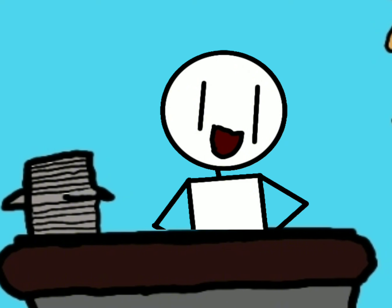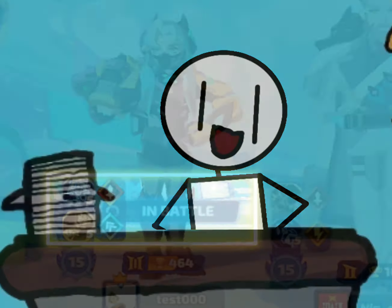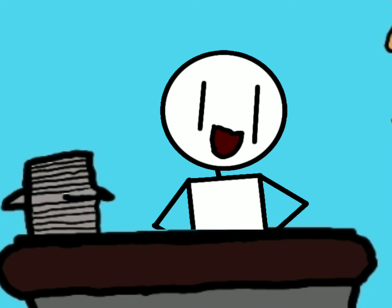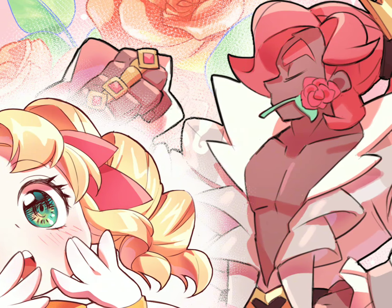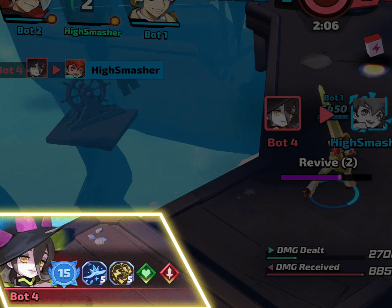Another update: everyone on the team will receive an alert when a Smasher joins. There will also be an indicator of your teammate's current status. Maya and Kaiser will also have a package of their existing skins with special effects. Finally, when killed by an opponent, you can see their information.